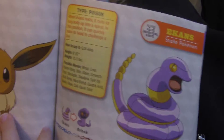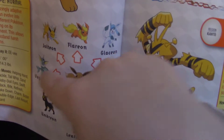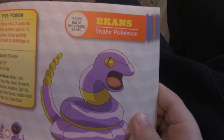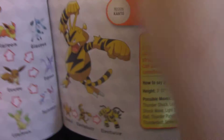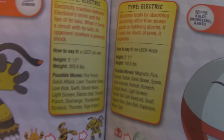Now let's go to the next page. Not Zekrom — Eevee! Yeah, it has eight evolutions: Flareon, Glaceon, Espeon, Sylveon, Leafeon, Umbreon, Vaporeon, and Jolteon. That's Eevee. And for guys who play Pokémon Go — you don't have Electivire, you can only get Elekid and Electabuzz. Electabuzz evolves into Electivire.